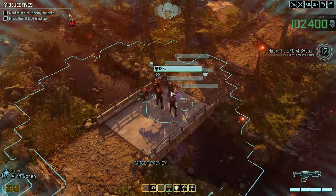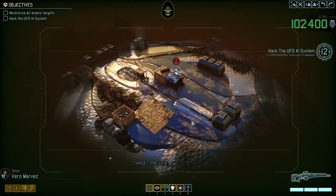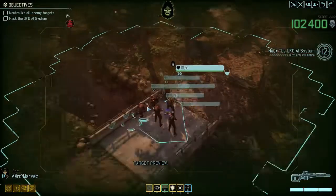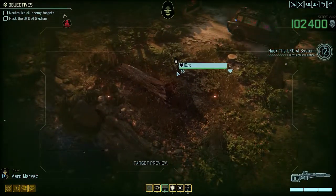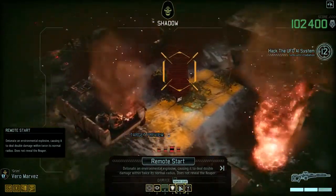Hello and welcome back to XCOM 2 War of the Chosen. My name is Saiken and I'm going to lead you through this beautiful legacy operations mission. We're playing on nightmare difficulty - this is a blind playthrough. Today we're going to infiltrate this UFO because apparently Shelly Shen has found a computer in here. As always, we're going to start very fast by pushing up incredibly aggressive.